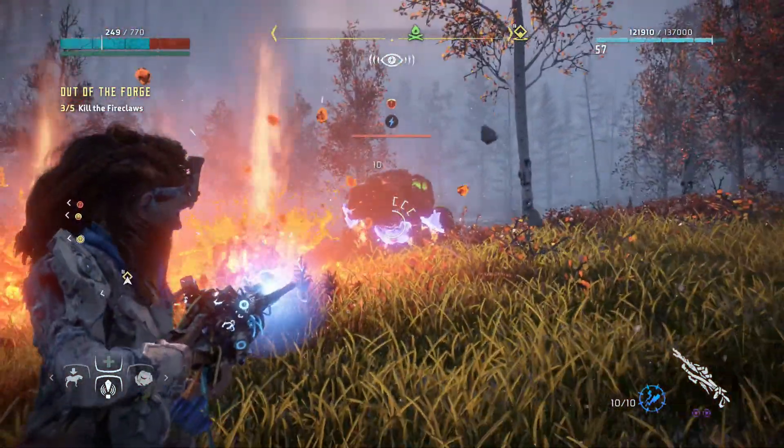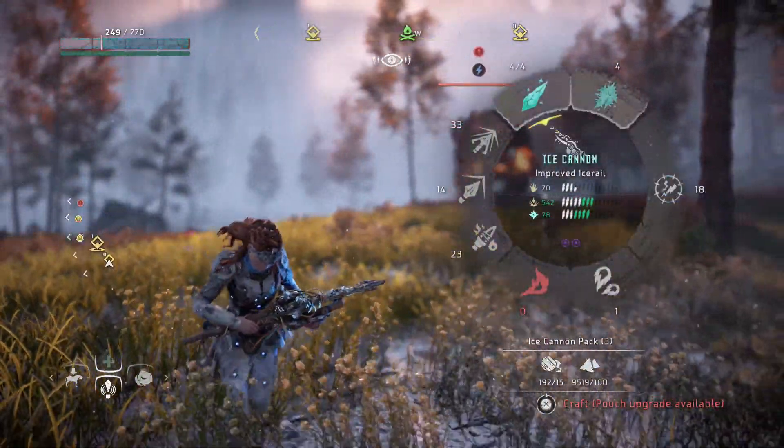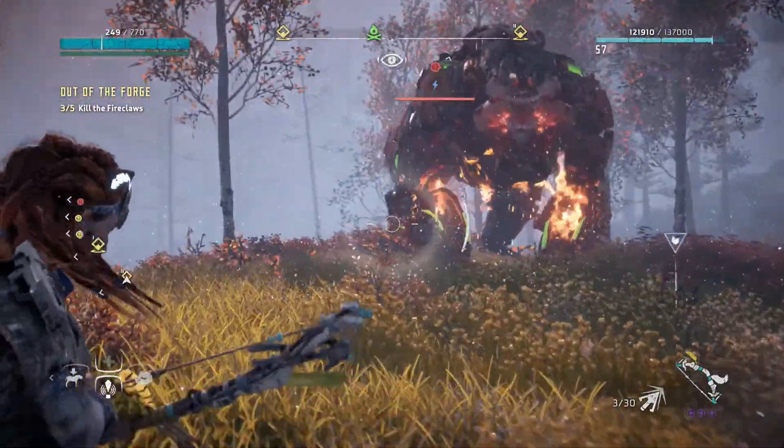With Fireclaws, you'll generally want to aim for the component on their bellies first, following it up with the shoulders after that's been removed. They're particularly susceptible to frost damage as well, so make good use of the upgraded ice rail.